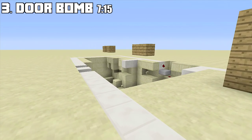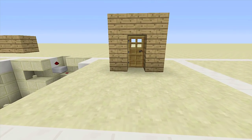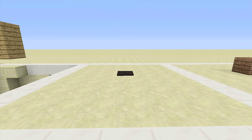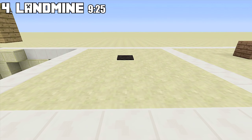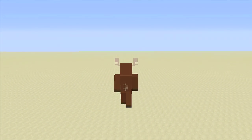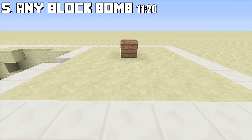Third on the list is the door bomb — just like the same old song and dance, once we try to enter this door things are about to get explodey. If I walk through, a minecart will fall and I will die. The fourth player trap is a landmine — once we walk over that carpet the landmine activates and everything explodes.